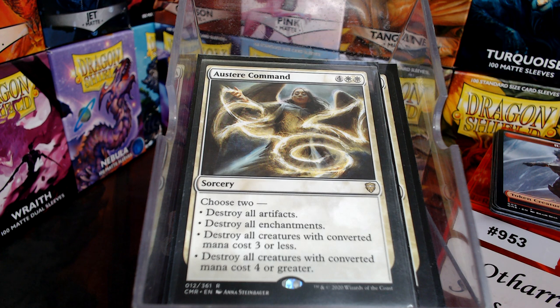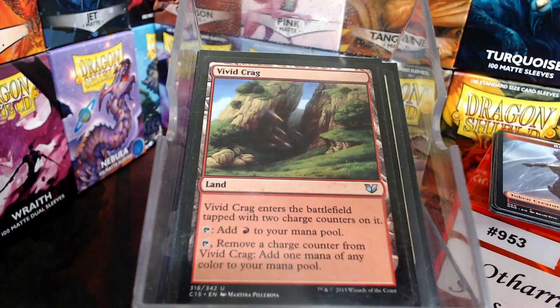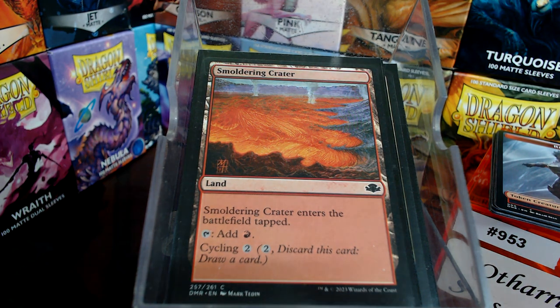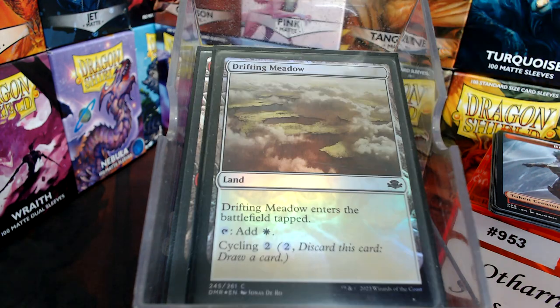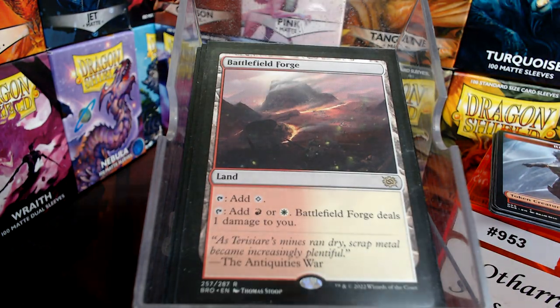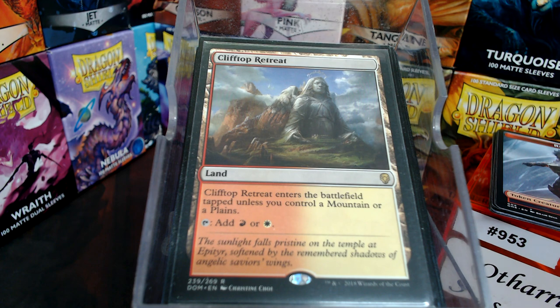For non-basic lands, first and foremost is Rogue's Passage. The rest is mana fixing: Vivid Crag, Smoldering Crater — I like cycling lands in one- or two-color decks in case you draw them late. Also Forgotten Cave, Terramorphic Expanse, Wind-Scarred Crag, Temple of Triumph, Drifting Meadow, Rustvale Bridge, Boros Garrison, Battlefield Forge, Desert of the Fervent, and Clifftop Retreat.